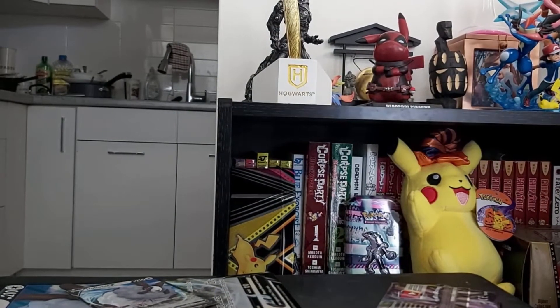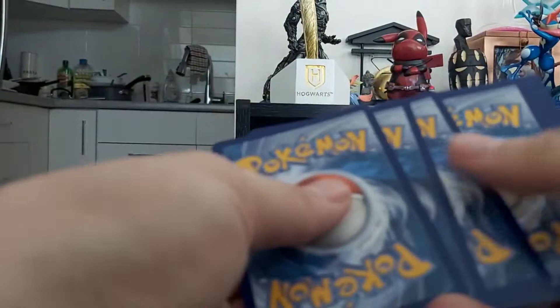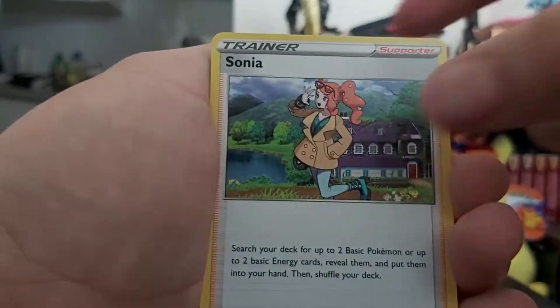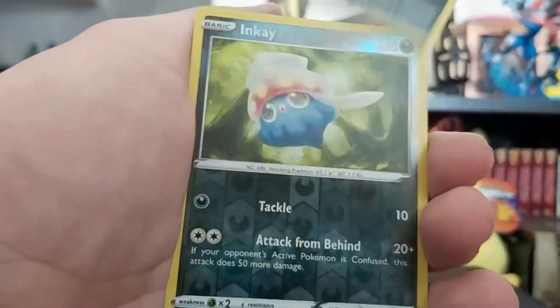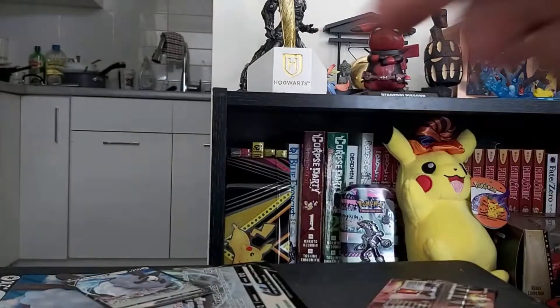Put those off to the side. We got another Greedent pack. I don't know why I'm so shaky right now, probably because I haven't actually eaten anything today. Hatram, Sonja, Zigzagoom, Scraggy, Shkrakra, Bulpix, Galerian Linoone, Inkay, and Professor's Research — holographic.